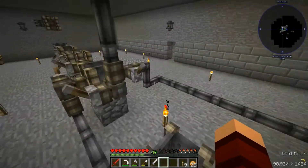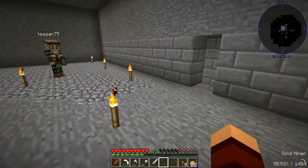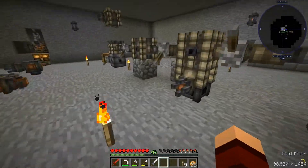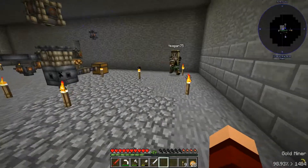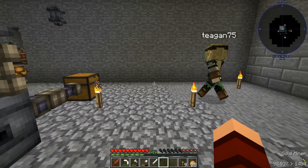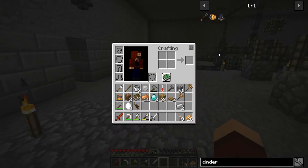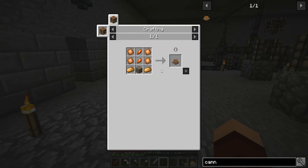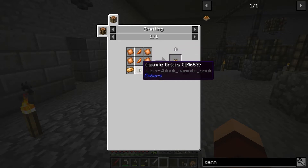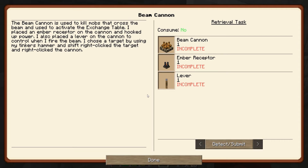I placed an ender receptor on the cannon and hooked it up to power, and a lever to control when it fires. I chose a target by using my tinker's hammer — shift right-click to target, then right-click the cannon. We don't have any mobs down here, but this will power the exchange table too, so that'll be our target. We need copper plates, dawnstone ingot, camonite brick, and two ember crystals. Also a lever and an ember receptor.